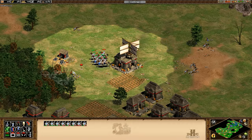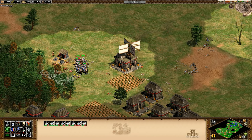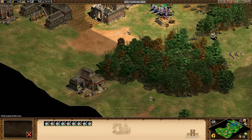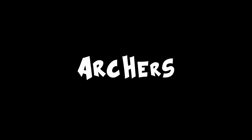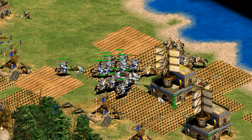The cavalry archer is a legitimate unit line in the expansions and easy to amass from archery ranges. However, almost everything you'll be making as Turks — hand cannoneers, Janissaries, bombard cannons, bombard towers, heavy camels — costs a lot of gold, except the hussar. Moving to the tech tree: for archers, all techs are accounted for but no arbalest or elite skirmisher, so you're missing a cheap counter to archers. The cavalry archer is arguably the best of any civilization in the expansions with complete upgrades and plus 20 HP.